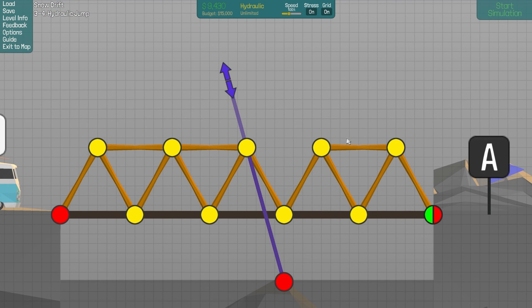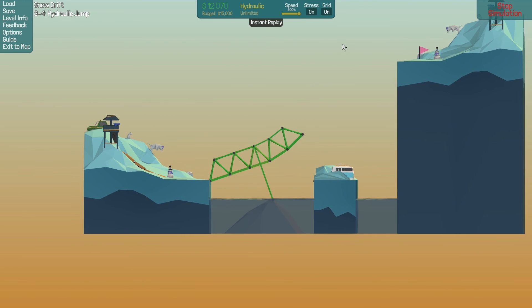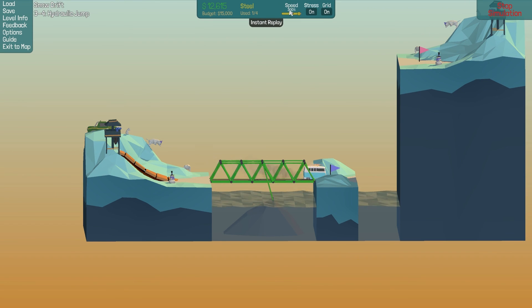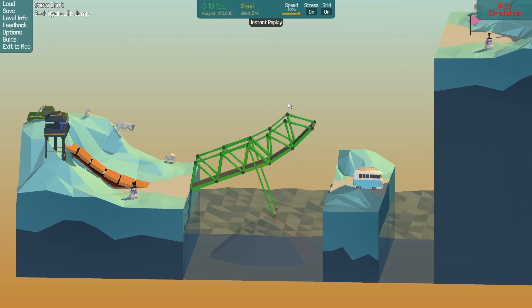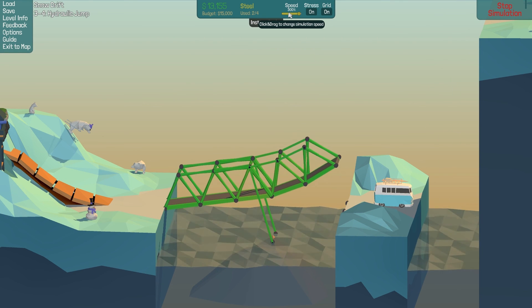Now we just need to angle it. Maybe 18% and 22. Let's see if this works. And increase the speed, because I don't want to see this slow. And it breaks. The problem with the speed thing is when it starts getting broken, you can't really see what happens. But the whole simulation is a lot faster, so it has drawbacks and positive things. So the road breaks — I hate when that happens. Let's go down to 20 and 17, and this time I will slow it down a bit.